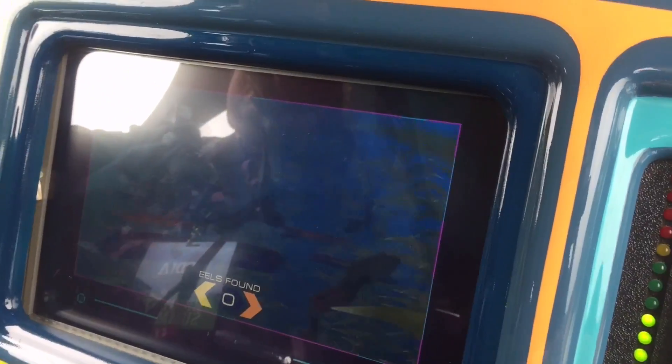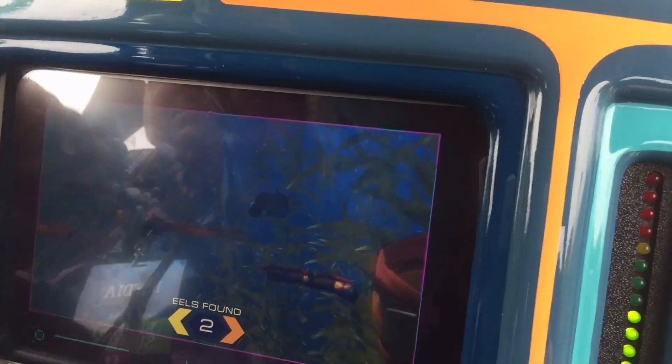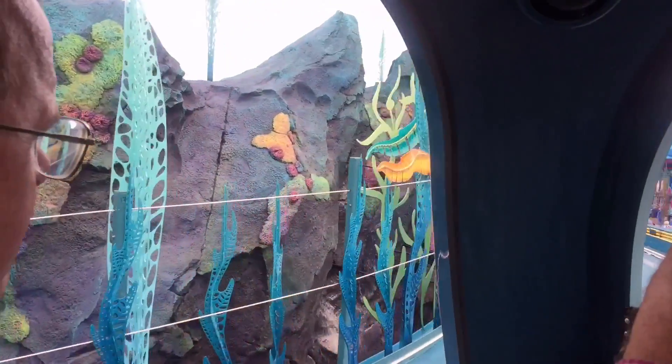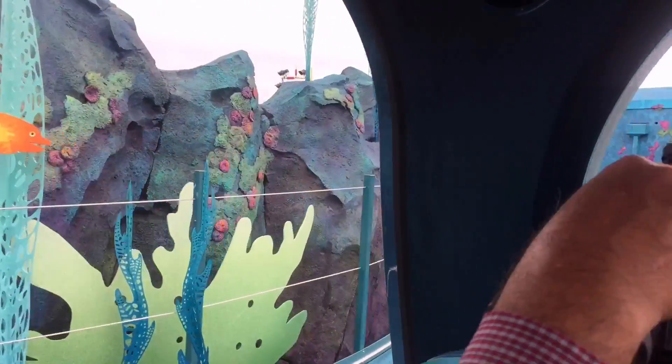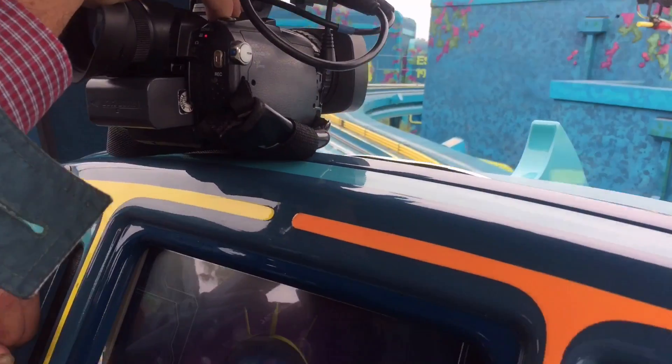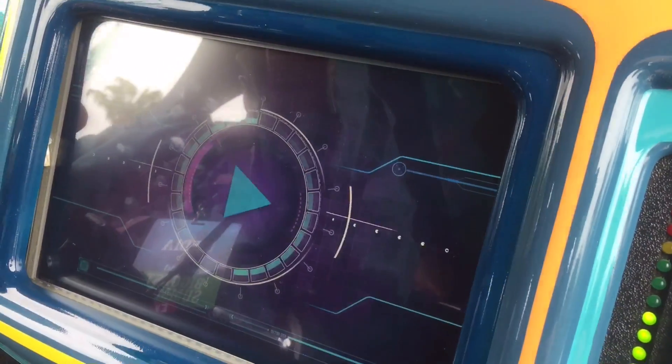Next stop, the sunlight zone. Tap the screen to find eels hiding in the cove. Whoa, eels! New discovery is lodged and stored. Proceed.